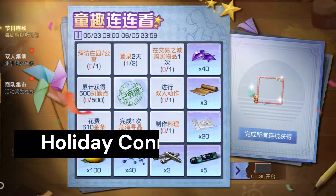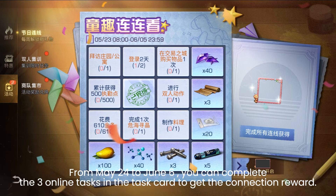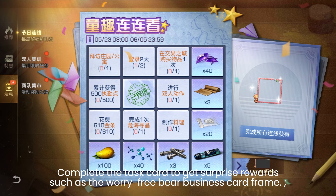Next, Holiday Connection Activities run from May 24th to June 6th. You can complete the three online tasks in the task card to get connection rewards. Complete the task card to get surprise rewards such as the Worry-Free Bear Business Card Frame.